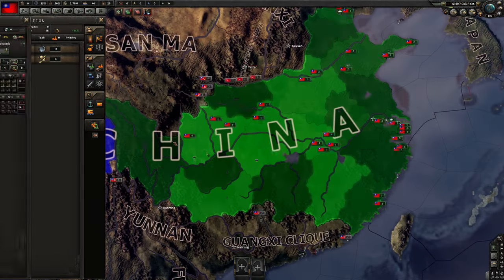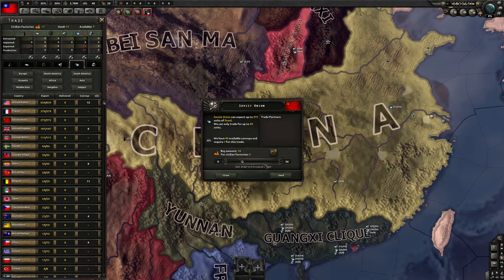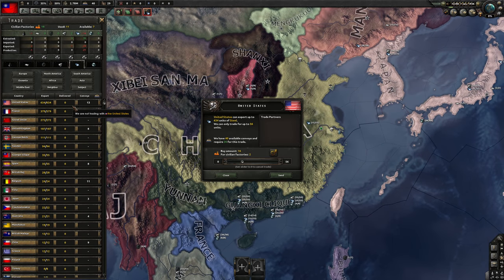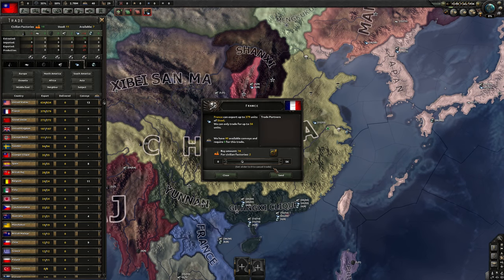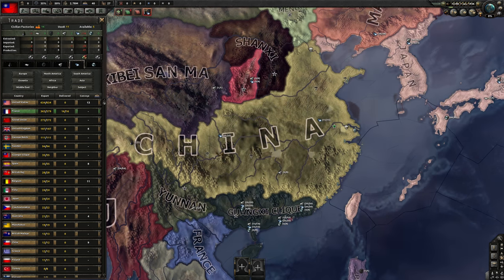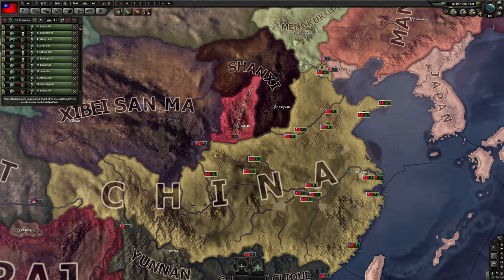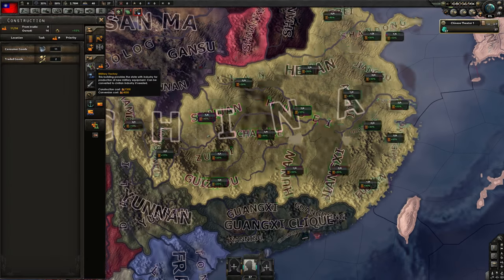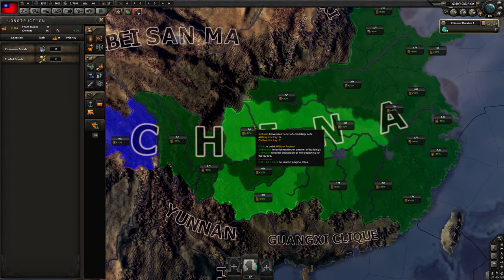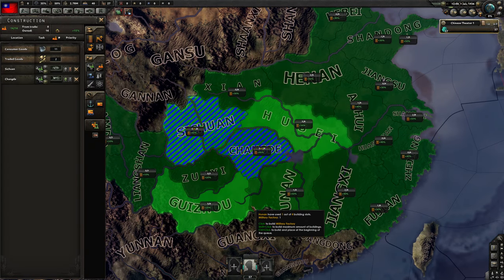Should I work on getting more civilians? We do need steel — I guess we could get it from the US, but we need convoys for the US. I guess I have to get it from France — let's buff France. Now in terms of armies, I'm going to have to organize this mess. We have 57 divisions and three civilians. I'm going to build here in the interior just to be completely safe and see if the AI can actually take us.